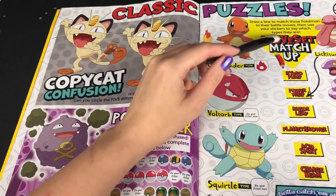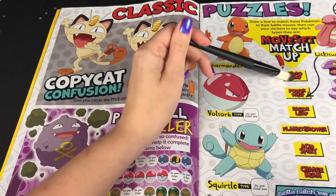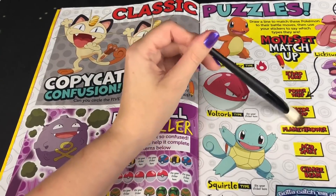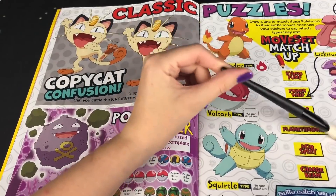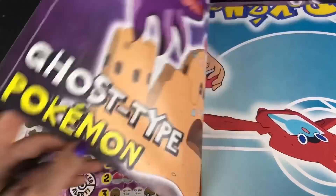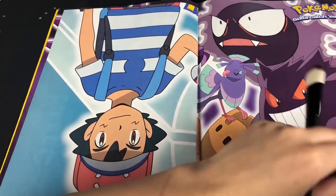Draw a line to match the Pokemon to the battle moves. So Hydro Pump is Squirtle. Razor Leaf is Bulbasaur. Flamethrower is Charmander, Acid Spray is Ekans, and Charge Beam is Jolteon. These are the posters — it's cool that you get posters.